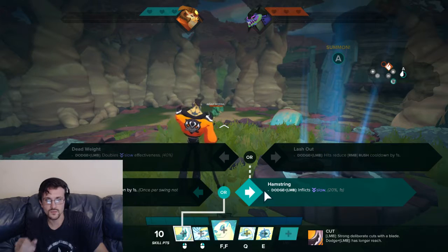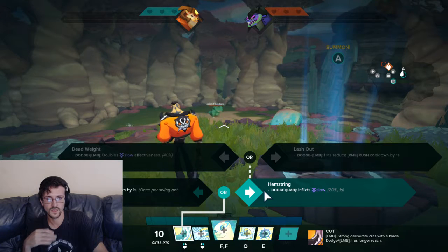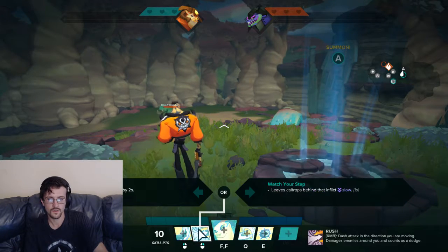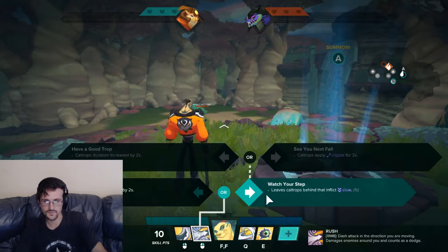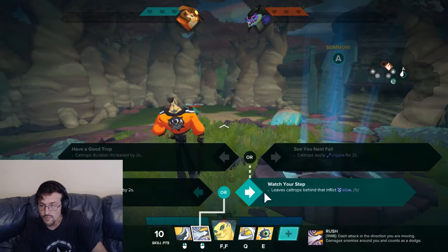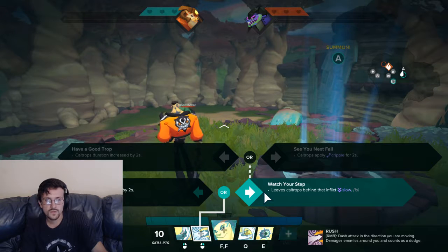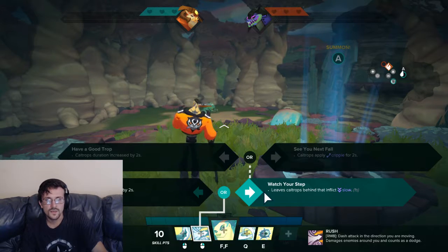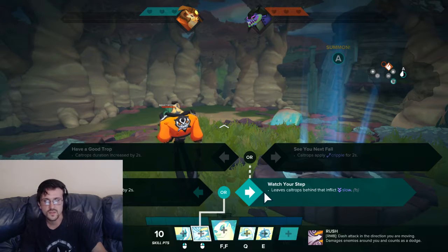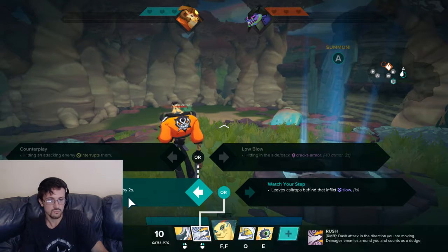If you need CC support for your back line, go Hamstring into Dead Weight. For Rush, you leave caltrops behind that inflict a slow — always nice. You can increase the duration of the caltrops, or make them cripple which reduces jump height — really good. It gives him zone control where he can drop caltrops for two seconds and just kind of hold an area. Bouncing Around reduces Rush cooldown by two seconds on hit.